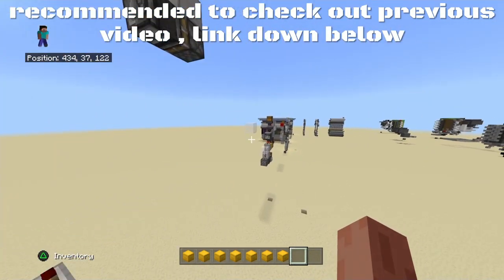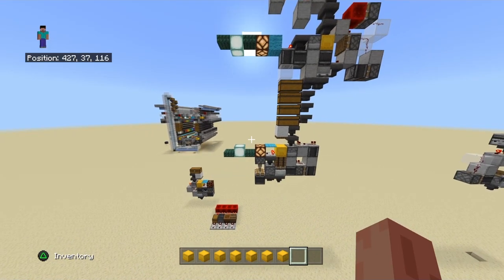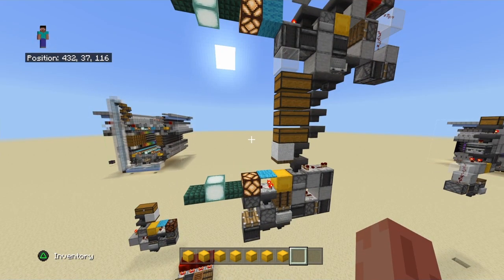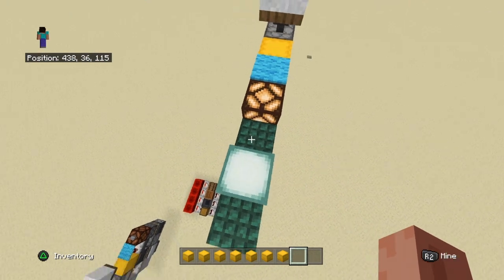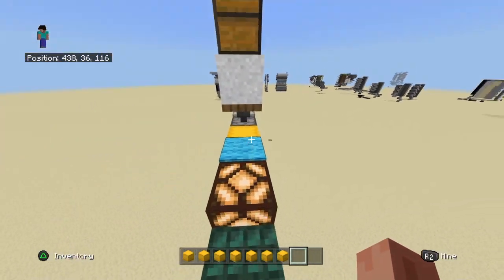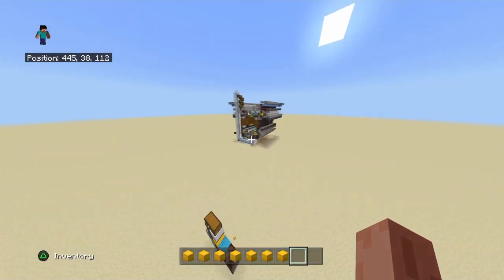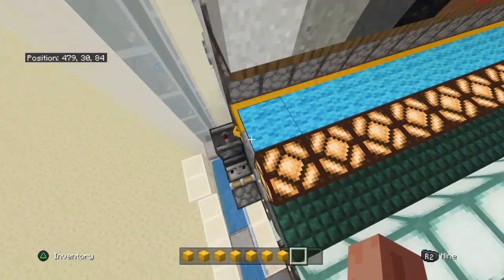Welcome back to another Minecraft Bedrock Edition video. Today we're looking at something really awesome that I changed up with my storage unit. I was in the Discord and someone by the name Nish — big shout out to him — told me he had a shulker box display system with the display at player level, where you could access it without having to go up to it, like in my original design.